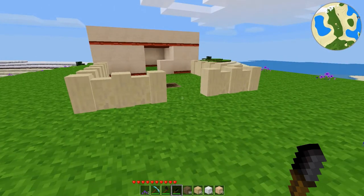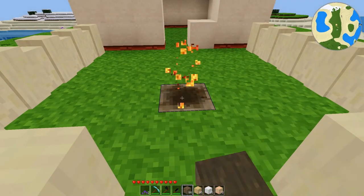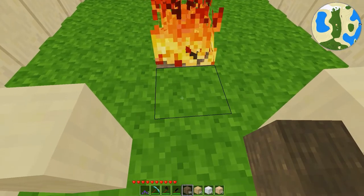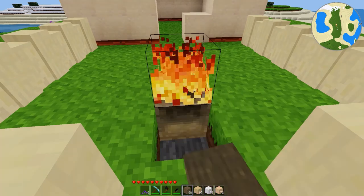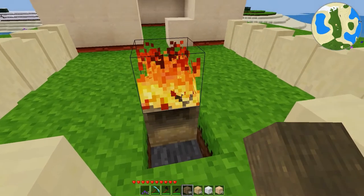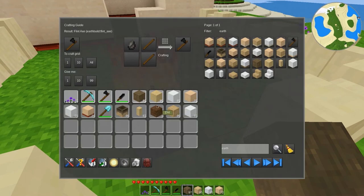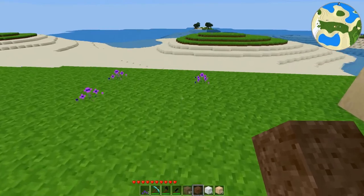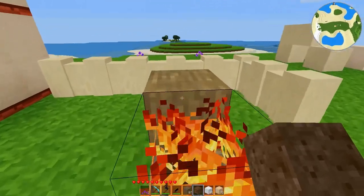Another thing I wanted to show is this hearth — depending on where you're from, it may be enunciated differently. You punch it and it starts on fire. I found the easiest way to do this is punch it from the side to turn it on, because when you punch it from the top, in my case, I end up clicking on the fire and putting it out. So clicking from the side works just fine. And this fire will spread — if I throw some thatch here, that will start on fire eventually. I know this because I accidentally burnt a chunk of my house down when I placed these next to the wall.